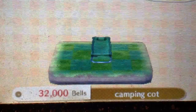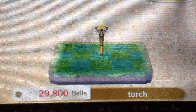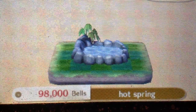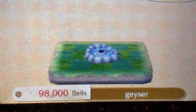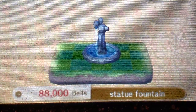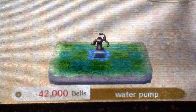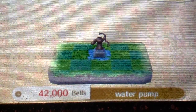Next is Camping Cot — for any Lazy residents. Torch is for Jock. Hot Spring is from Snooty residents. Geyser — Sylvia requested it, so it's from her personality type. Statue Fountain is from Snooty, so any Snooty will request that. Stone Tablet is for any personality, no matter what. Water Pump is for Lazy — any personality that is Lazy will request the Water Pump.